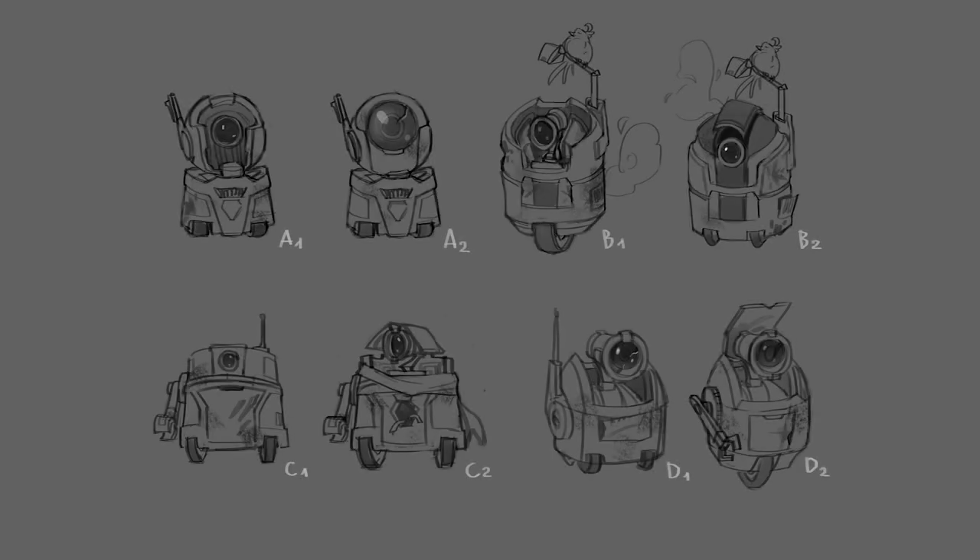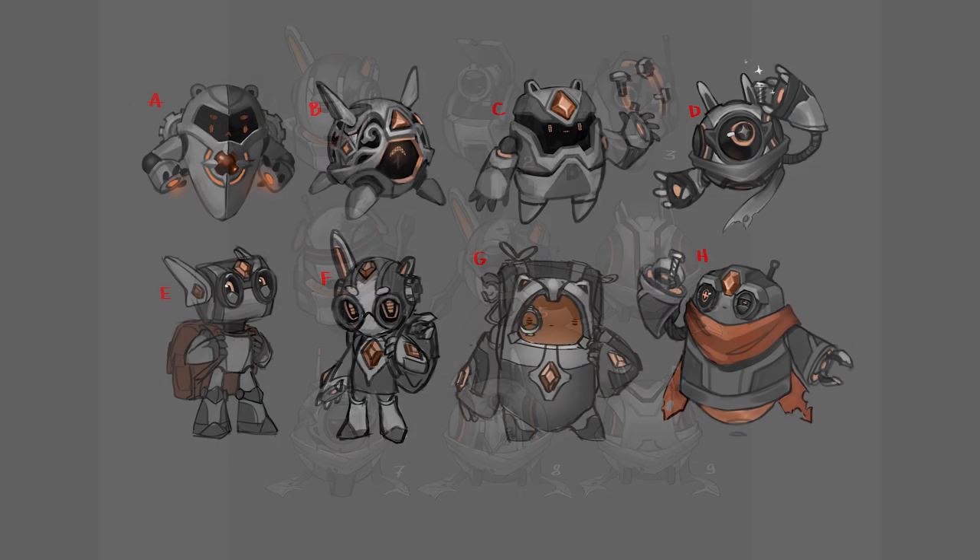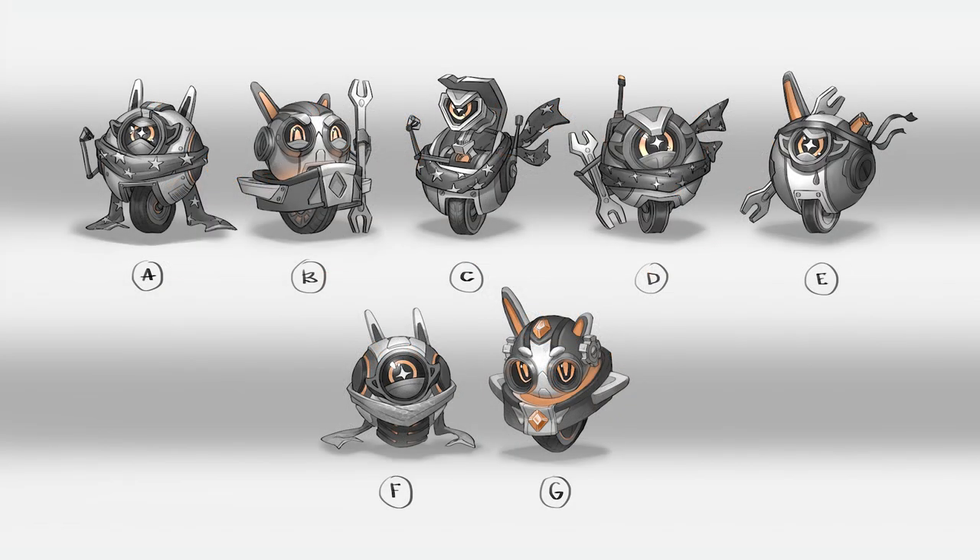Dooley is a sentient AI — a cute little round robot. We knew some things about Dooley, but we didn't have any details. We thought about some of his strengths and weaknesses and decided that he would be a shielding character, and that would be one of his greatest defensive strengths. For offense, he would be a build-up type of character that excelled in longer fights, but not so much of a burst character.